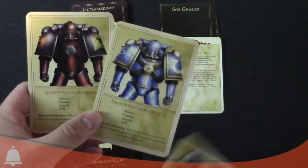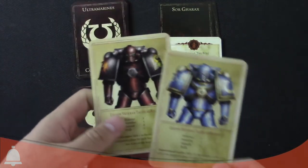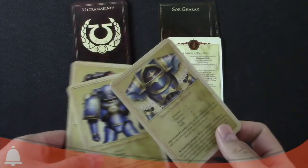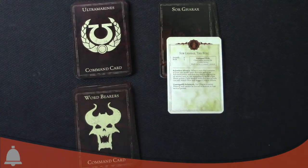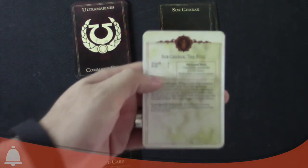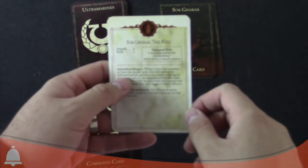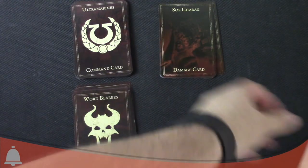You've got Cataphracty Terminators, obviously, Legion Terminators for Ultramarines and Legion Terminators for Word Bearers. Legion Tac Squad Marines and Legion Tac Squad here with the Cataphracty Terminators. So that's what these cards are for. And then Soar - the Bull - his card has his stats, equipment options, how damaging works, and all that good stuff.